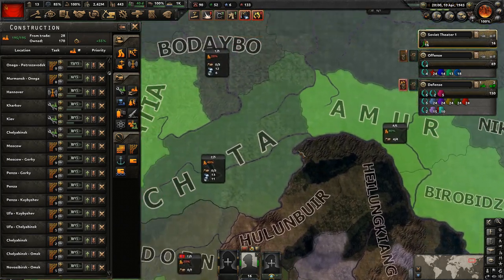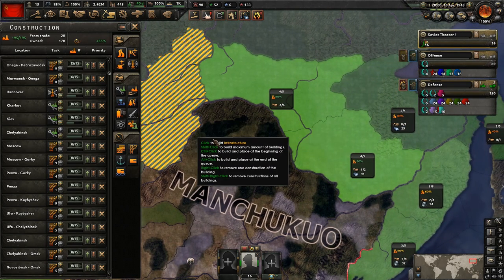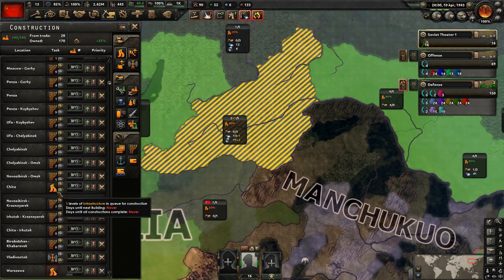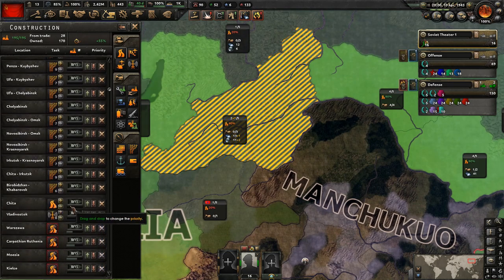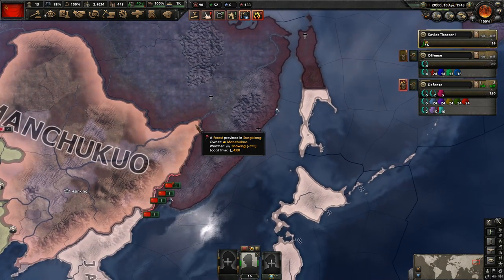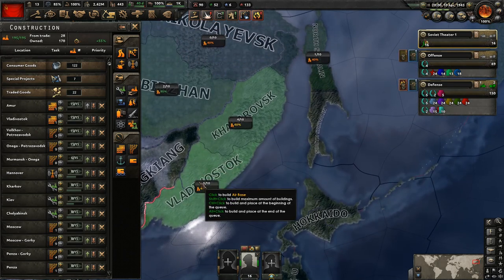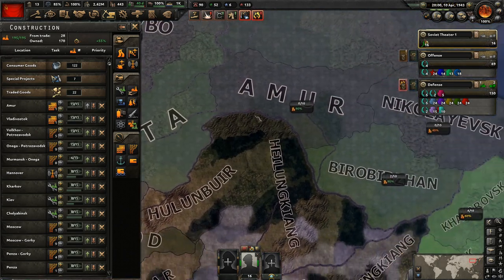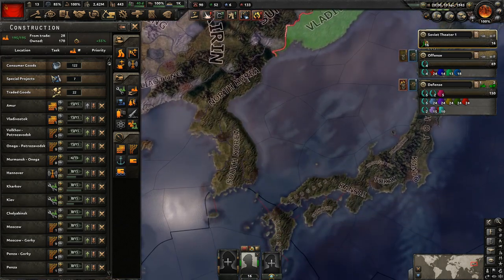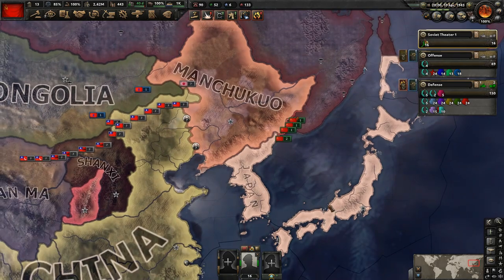We might also want to look at infrastructure eventually — get it up right there. Let's put it above the radar but below the rails. We'll probably need to get an air base here eventually as well, because we have a level five there. We could definitely use more, particularly making this a higher level. But we'll also get control of all Korea, and we might be able to use those for air bases since they're a bit closer to most of Japan.